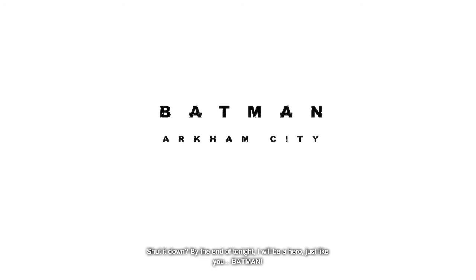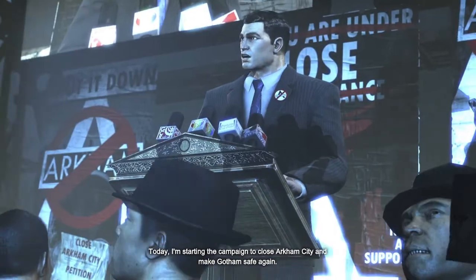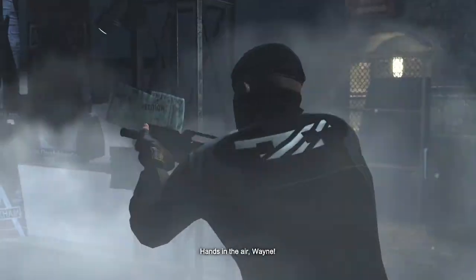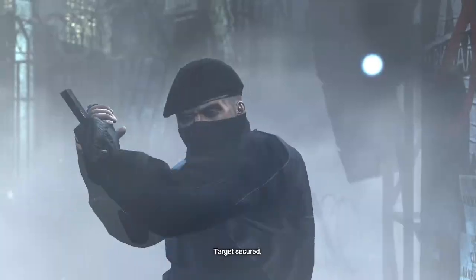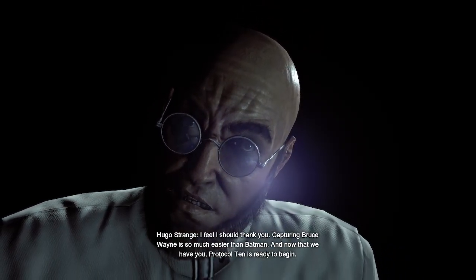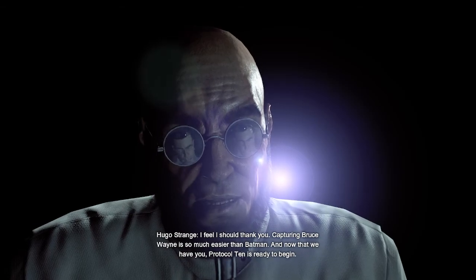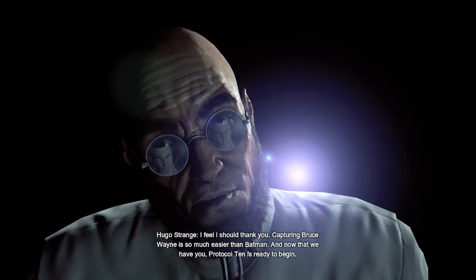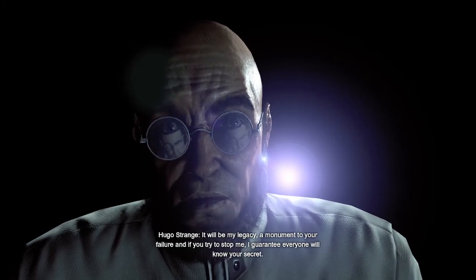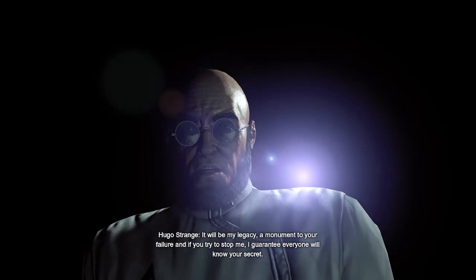By the end of tonight, I will be a hero. Just like you, Batman. Today I'm starting the campaign to close Arkham City and make Gotham safe again. This is the priority target — surround him! Hands in the air, Wayne. We have Wayne. Target secured. I feel I should thank you. Capturing Bruce Wayne is so much easier than Batman. And now that we have you, Protocol 10 is ready to begin. It will be my legacy — a monument to your failure. And if you try to stop me, I guarantee everyone will know your secret.